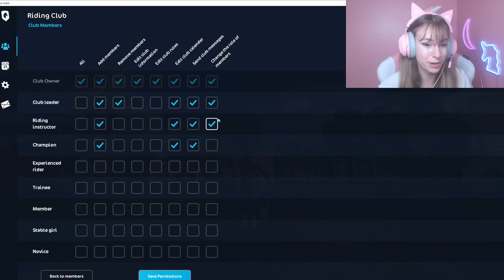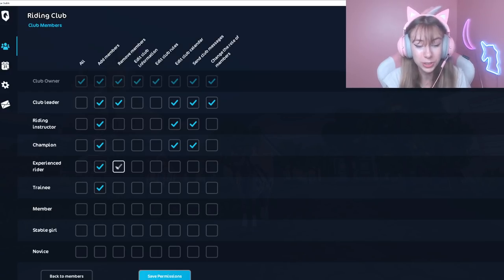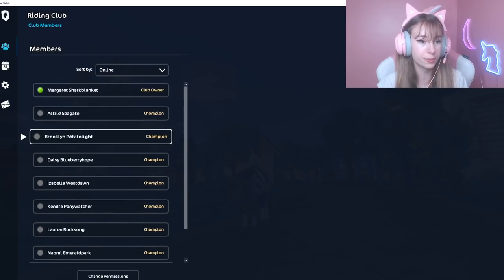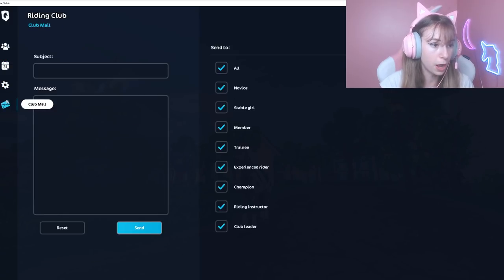Riding instructors can have the same thing except they can't remove members. Champions can add members, edit the club calendar, and send messages, but not change the role of members. There we go! Experienced riders — I'm gonna make sure everyone can add members. Maybe not everyone though, I'll be a little spicy today. Everyone should be able to send club messages, and there we go — I think that's good. Save permissions!